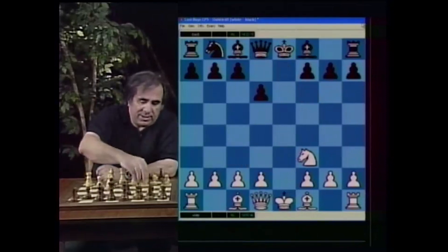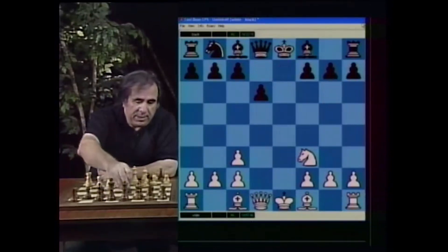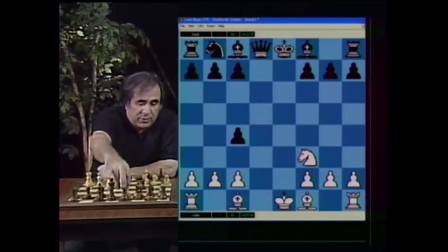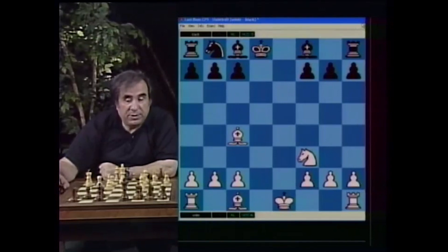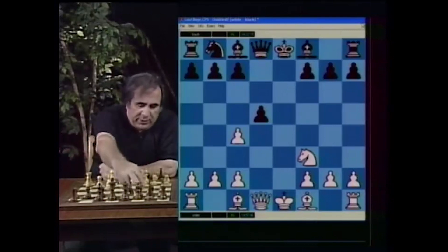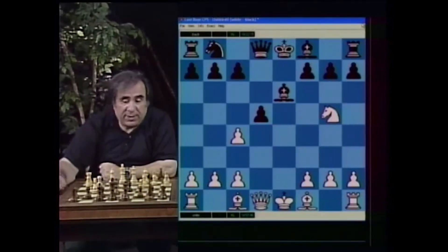However, after Knight takes c3, dxc, Bishop e7 — that's the main continuation. If black plays d5 then after c4 they find themselves in a very difficult position. The exchange is not acceptable for them because white has a big advantage in development. The position is open, and this is not an endgame just because there are no queens on the board — it's a middlegame position, and a very bad one for black. If black plays Bishop e6, then Knight g5 and black is in lots of trouble.